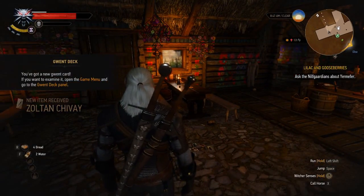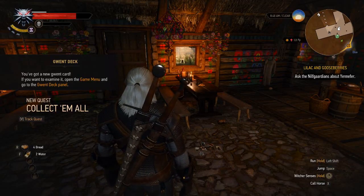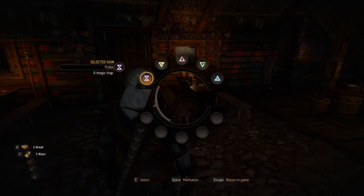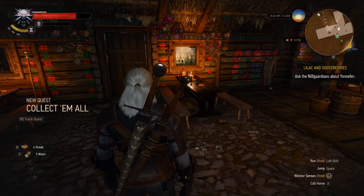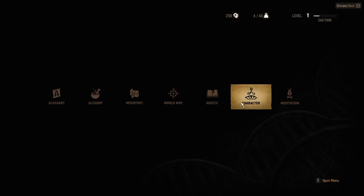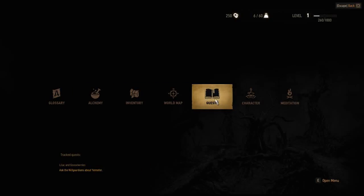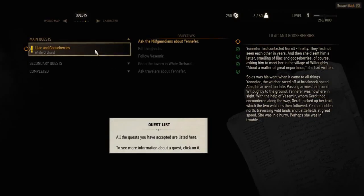I'm going to examine it, open the game menu, and go to the Gwent deck panel. That's not how... I think it's backspace. Yeah. These are all now available. Interesting.